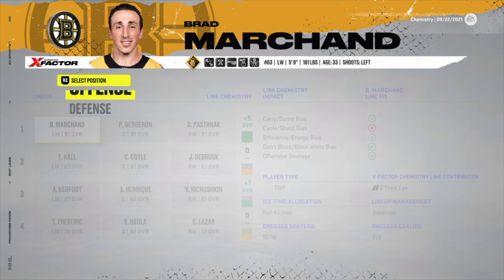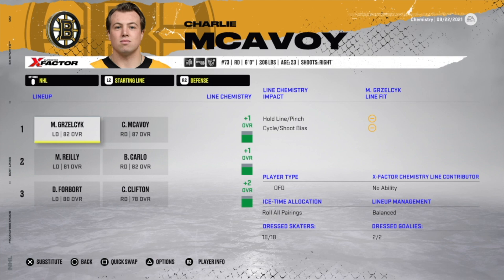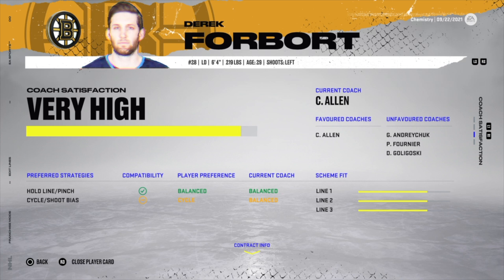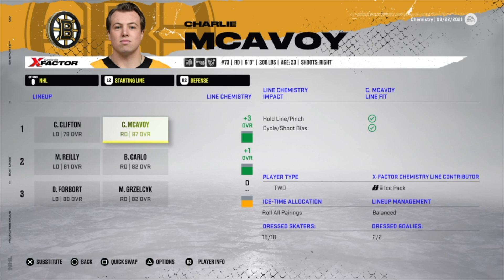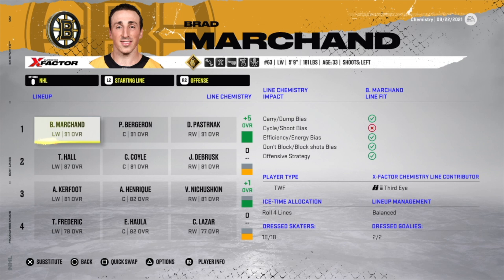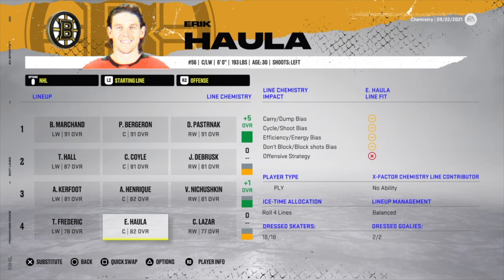Moving to the defense: Grizzlyck has dashes, McAvoy has check marks, and Connor Clifton on pair number one with Charlie McAvoy gives it a plus three — even though it's two two-way defensemen. This is unheard of from NHL 21. If it were an offensive defenseman paired with a defensive defenseman, even without McAvoy's x-factors, it would very likely be a plus five. The x-factor 'Ice Pack' for McAvoy also contributes to the chemistry, as shown in the bottom corner.